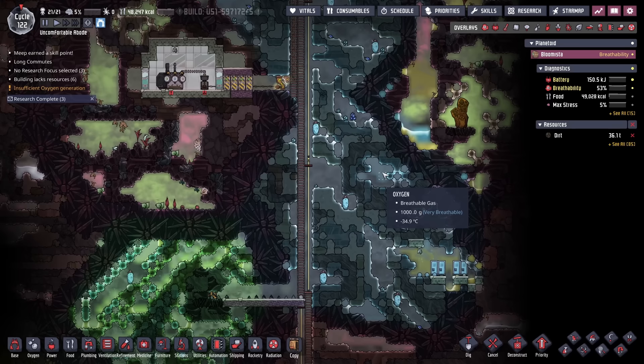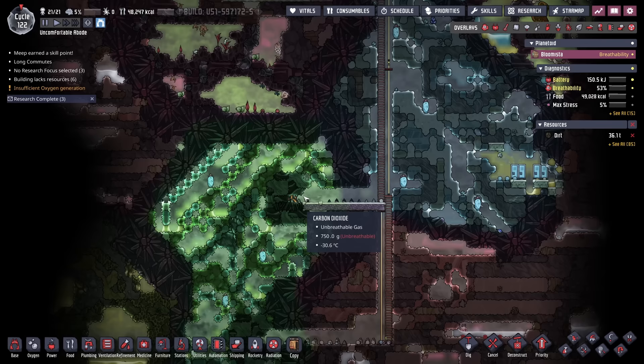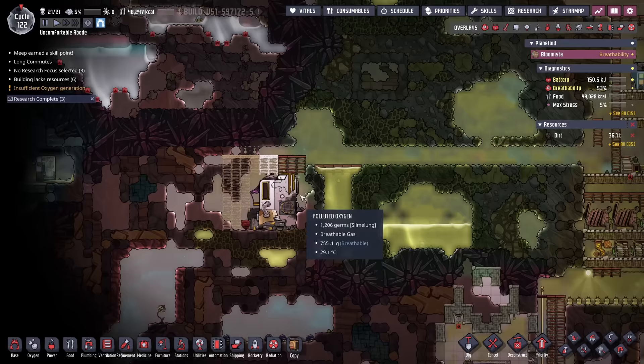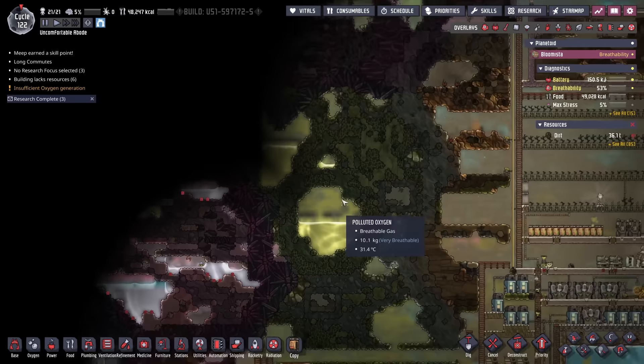On the exploration front, there is a future echo problem in the form of a chlorine gas geyser. There's a minor volcano, a gold volcano south of it, and we do have the oil biome down here. The hermit was located, and we're definitely not spending duplicate labor going to say hi. But right above the hermit is another vent or geyser, which I think is going to be a priority because it could be a reliable water source.